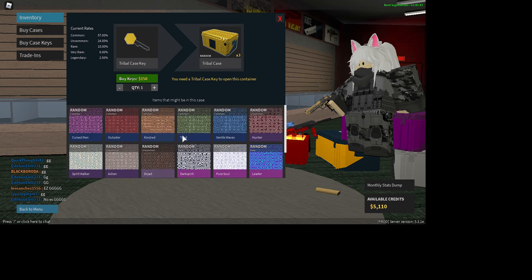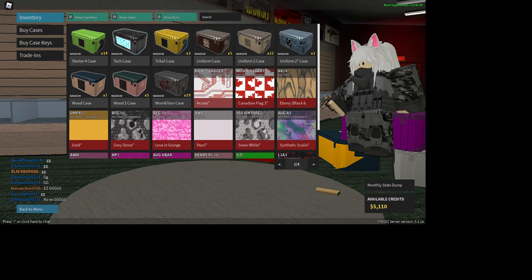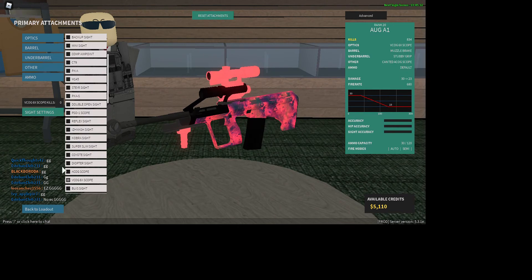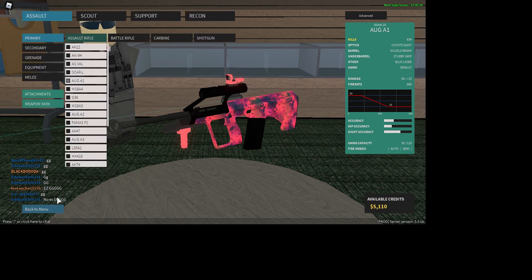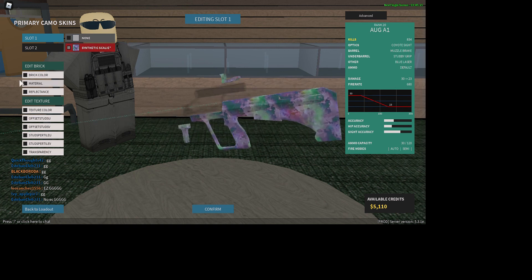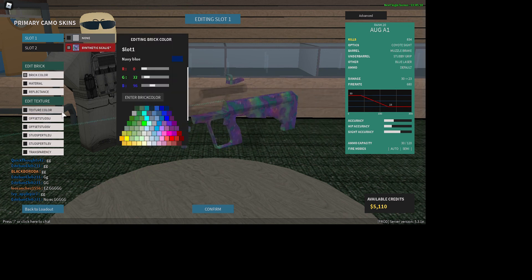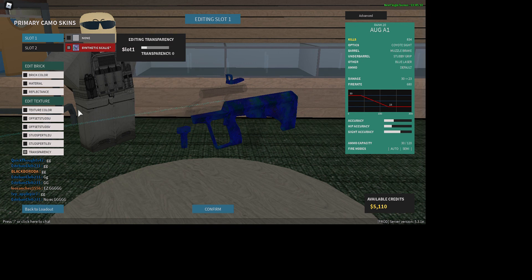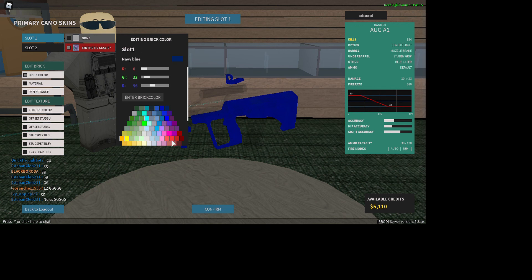Some skins are customizable — and if you go into your weapon skin slot and equip the skin, it'll come up like this, and you'll be able to edit the brick color and everything. You can change the material to make it neon, and then to make it more glowy, you go down to transparency and crank it up — you can see how it glows — or if you want a little more color to pop.